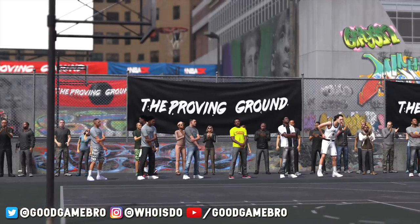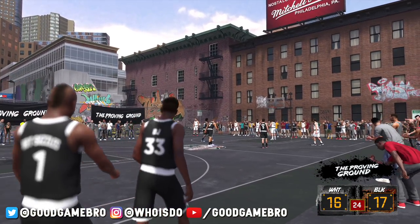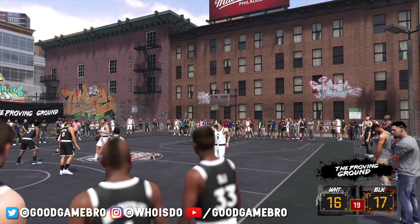After choosing the jump shot, you make your way to the court and go into the Proving Grounds with your signature jump shot to test yourself. You can see there's a heated game already going on as I head out there to see if we can get a W.